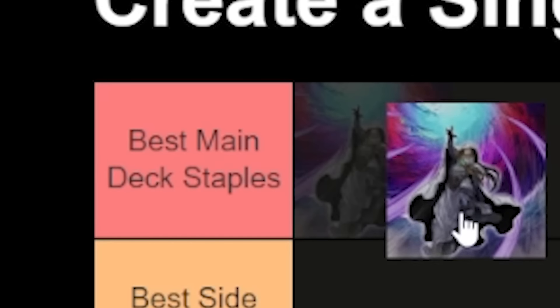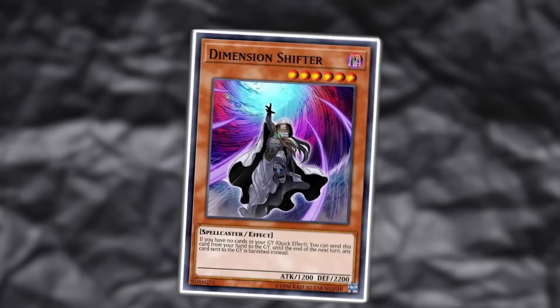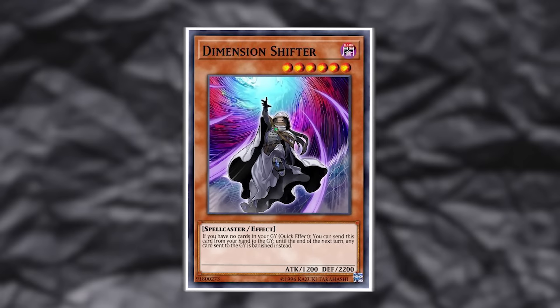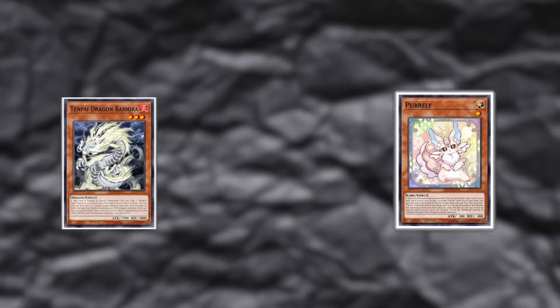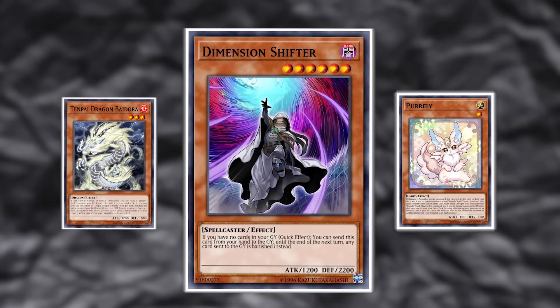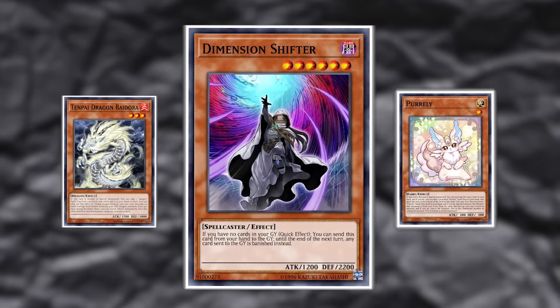And that is Dimension Shifter — one of the most absolutely powerful cards of all time, you can argue. It's just not usable in every deck. I'll be hard-pressed to find a format where this card is both legal and not at the top of the best main deck staples section. If you can't fit it in, don't. But even decks that are only okay when Shifter resolves, like Pearly or Tempai, are encouraged to play this card because it is so overbearing against decks that require the graveyard. This card is broken, but I'm not going to ramble on about a card that has been broken for the last several years.